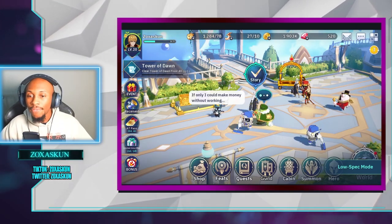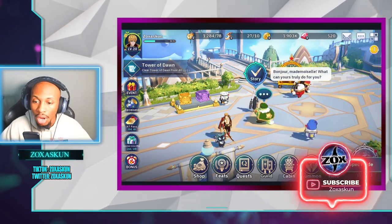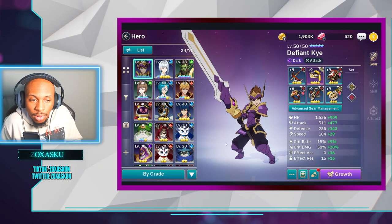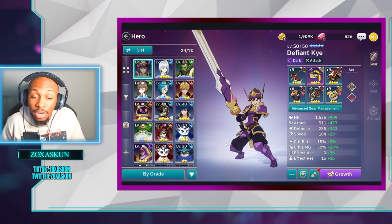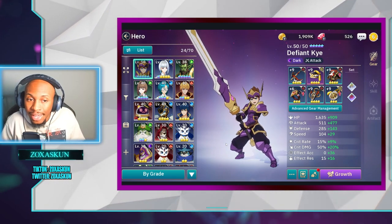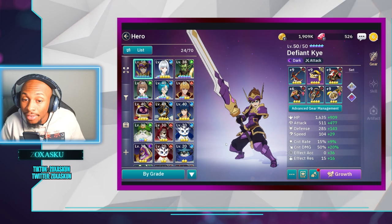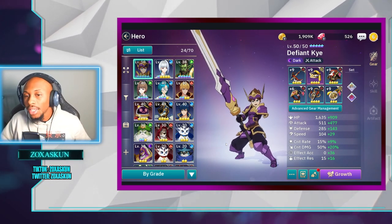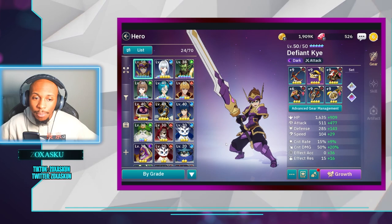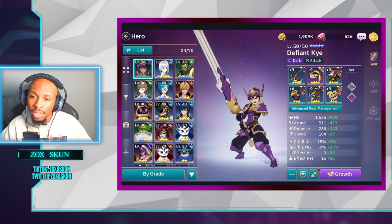Looking at my heroes, one thing you'll come across is that you'll probably end up pulling a significant amount of three stars. That's not necessarily a bad thing. With most gachas we look at three stars as the worst rarity to pull, but all of my units that are even at five star are currently natural three stars. For four and five stars, the issue is integrating better ways to obtain resources like skill-up books.